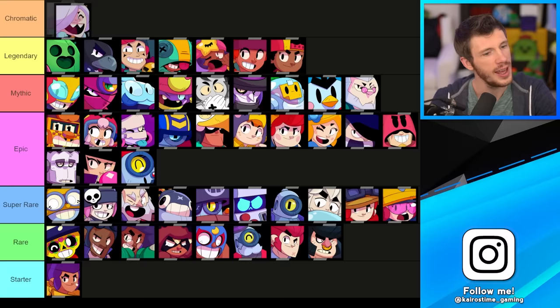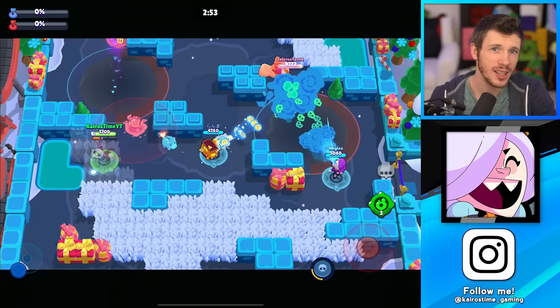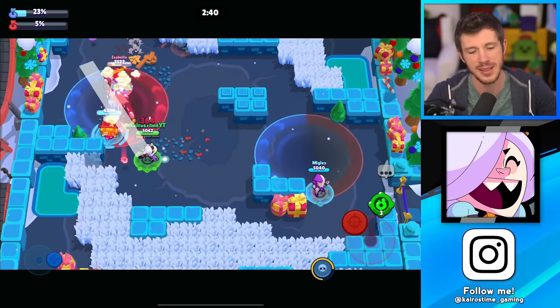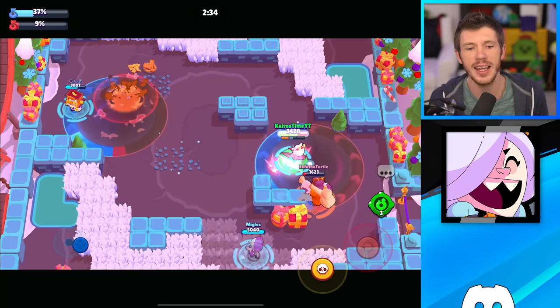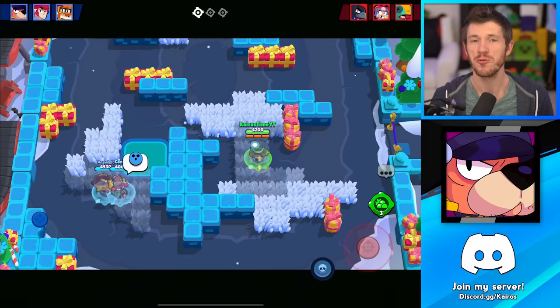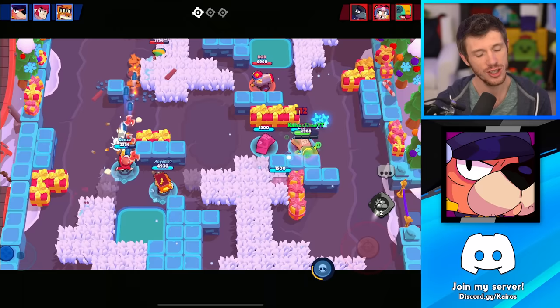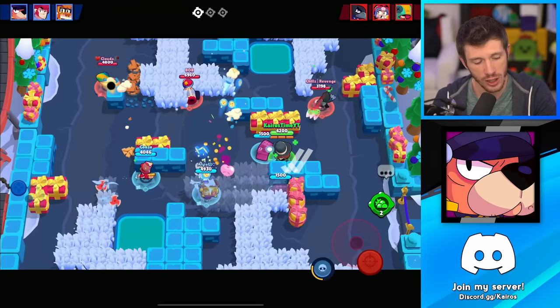Next we've got the chromatic brawlers, and kicking us off at the bottom is Colette. Her main attack has a fast projectile speed so they're very easy to land, but the damage she deals can be very confusing. She's only really good in Heist or to counter tanky brawlers — in the average match where you don't know what the enemy team is playing, chances are they're not playing a tank, so she just struggles. Next we've got Colonel Ruffs, another support brawler. You need to know what you're doing when playing him, and most of the time you should throw his super on one of your teammates. He's got some bounce shots with his attack that are a little tricky to fully utilize, and unless you can really trust your team, I recommend going with other brawlers.